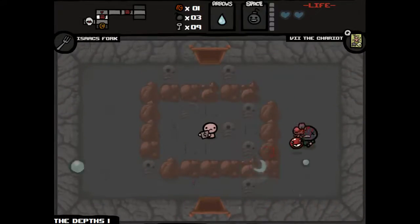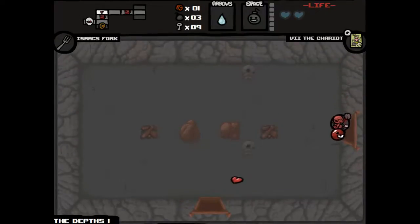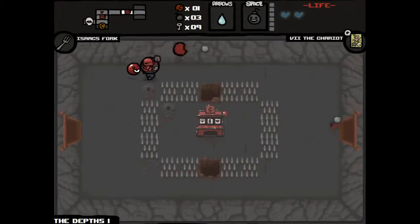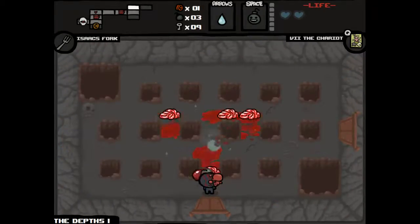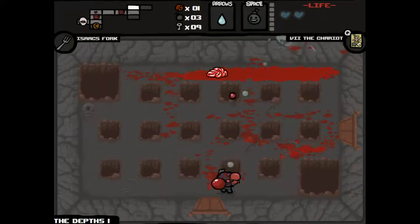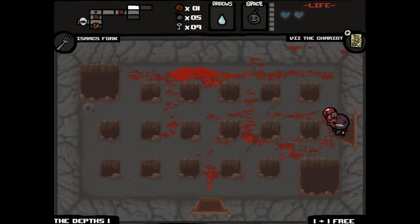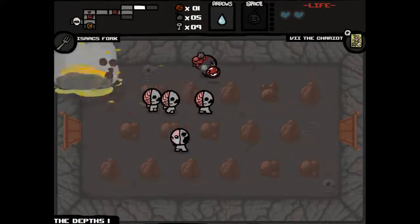The nail might have been one of the only redeeming factors that we could have gotten for this potential victory — rather likely defeat. This is our first time even past the Caves, which is sad but kind of expected. I do need bombs — I'm looking for tinted rocks, mostly. Tinted rocks would be pretty huge. Oh, that's not gonna hit anyone. Well, that sucks.